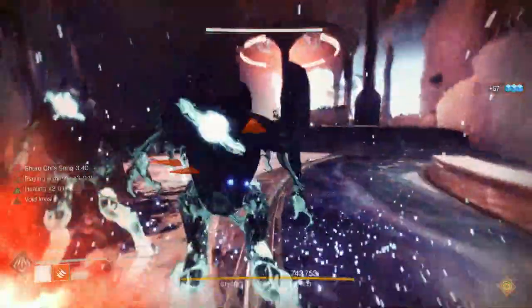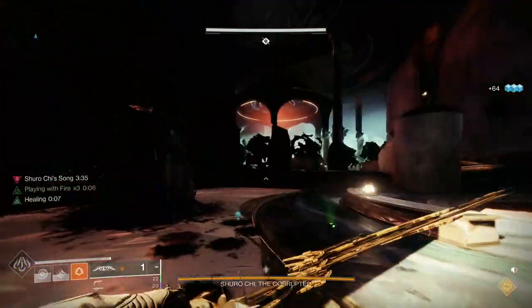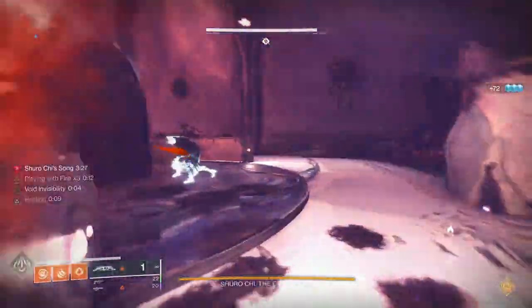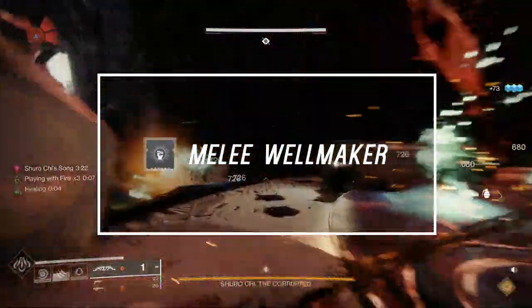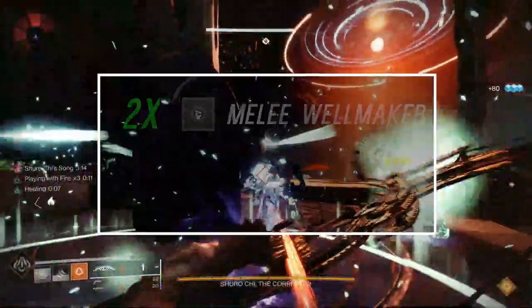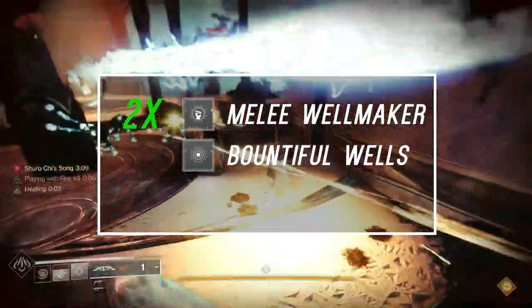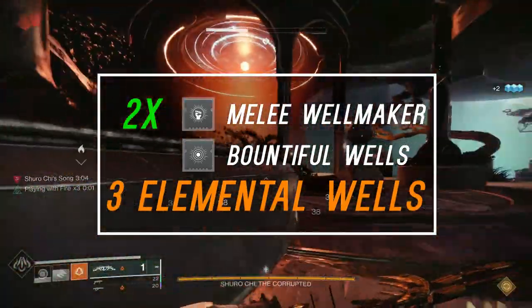In today's build there's no charge of light, no warmind cells — we'll stick with just elemental wells. Melee Wellmaker is one that I love because charged melee kills grant you elemental wells. If the build is going to be around meleeing, you might as well have those mods to generate elemental wells. We'll be using two Melee Wellmaker mods with the Bountiful Wells mod — that way, every time we get a charged melee kill, we form three elemental wells instead of just one or two.